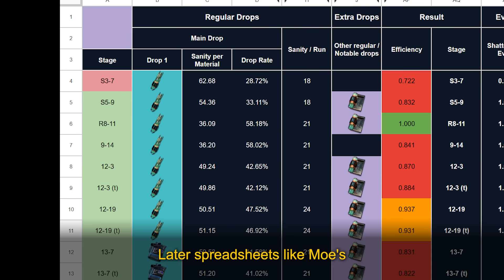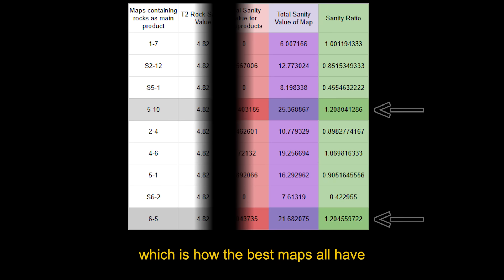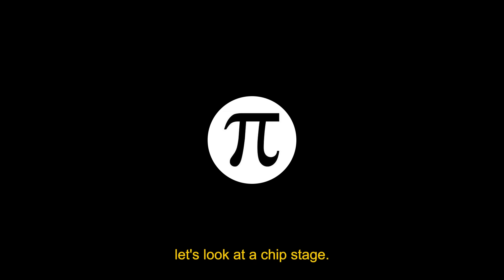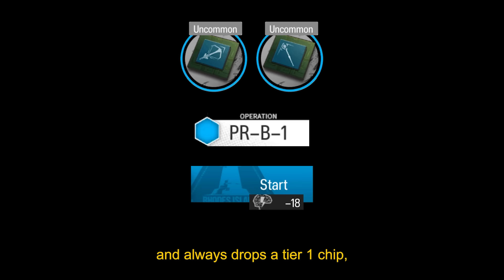Later spreadsheets like Moe's have the best stages at 100% efficiency, or a sanity ratio of 1, and worse stages have lower numbers. Early spreadsheets like 'important drop rates' assigned sanity values that were way too high, which is how the best maps all have efficiency numbers over 100%. They did this by finding how much sanity was needed to get a single item, ignoring other drops from the stage. To see why this doesn't work, let's look at a chip stage. PRB-1 costs 18 sanity and always drops a tier 1 chip, either a caster chip or a sniper chip.